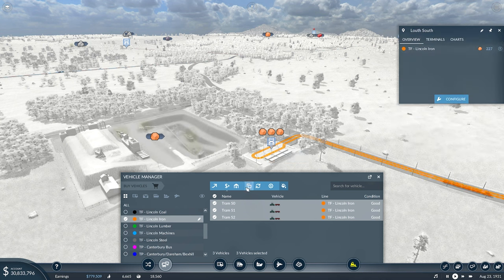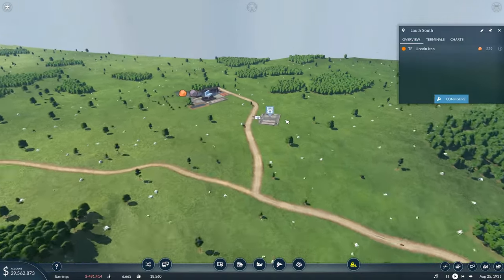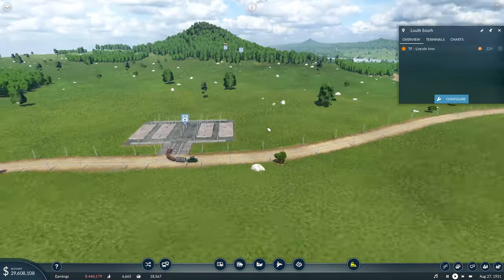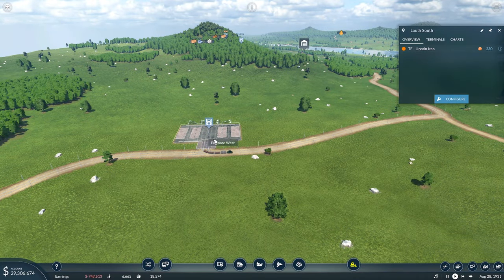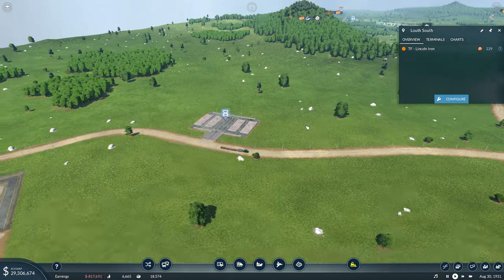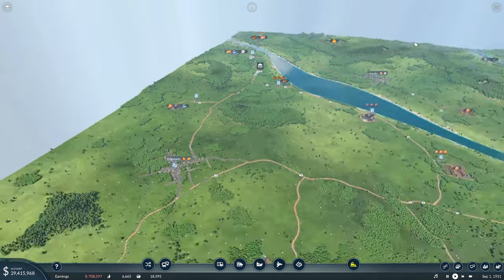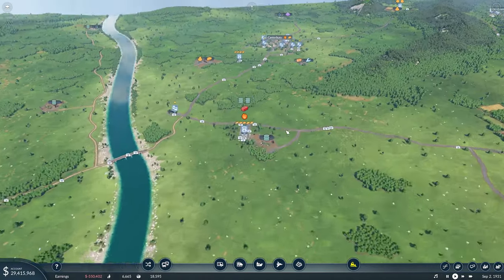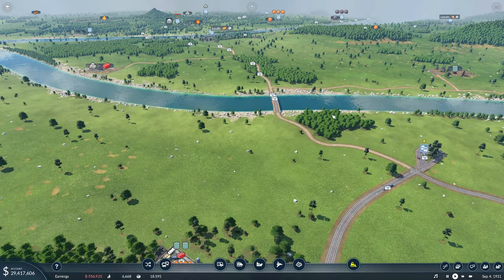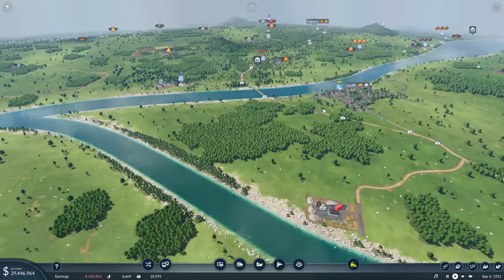I still need to come round at some point and decorate this here. I'm wondering whether off camera I might make this the same layout as the other one - if we make that the same as the one down by Canterbury so they come in and then out again, it might be worth doing. I think that's probably at least a good place to start.